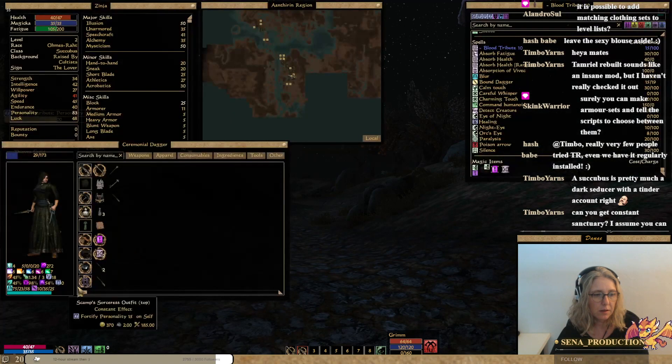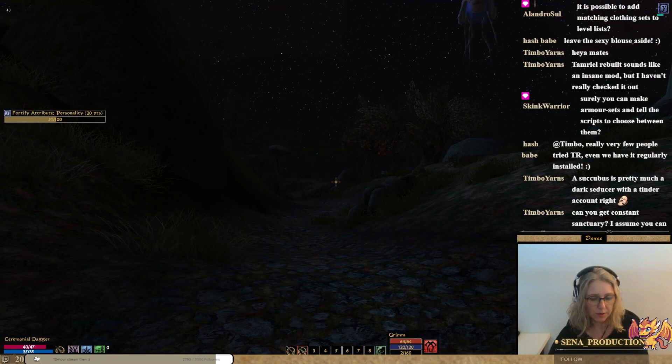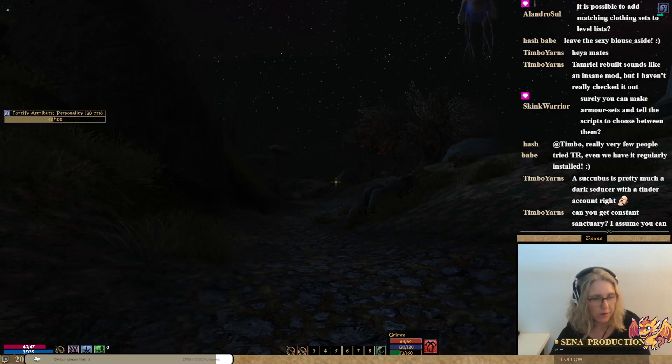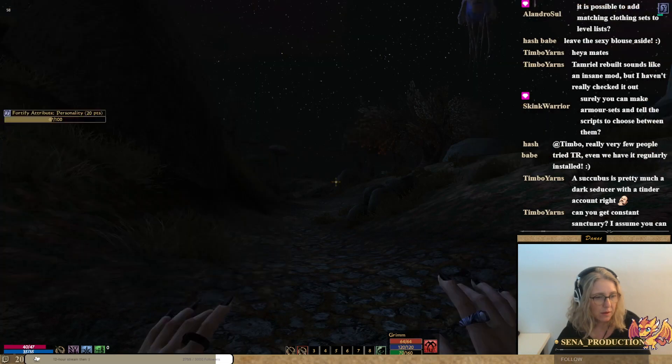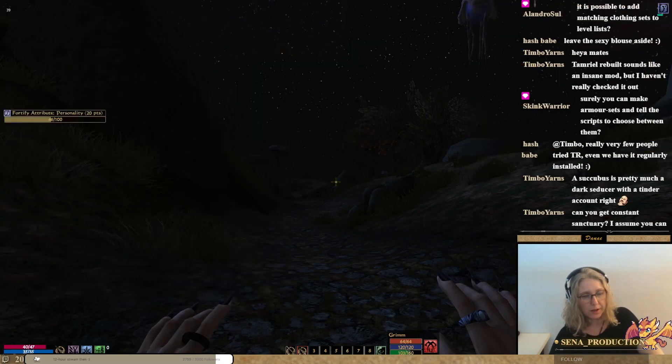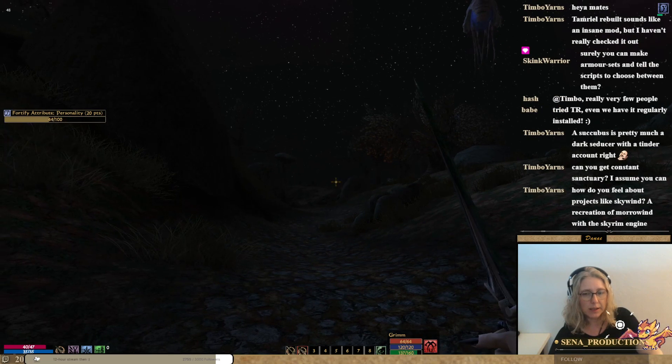My armor doesn't make a big difference whether I cast it successfully or not. Having my hands out does make a difference. I actually like that very much in 4NM. You know, in vanilla Morrowind it was either you like this to fight or you like that to cast a spell.